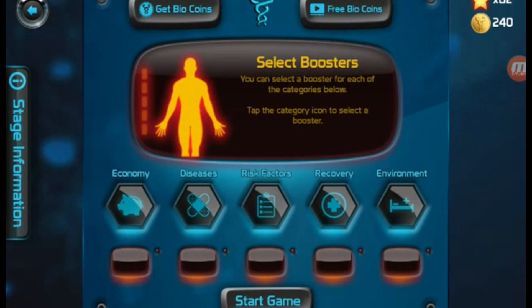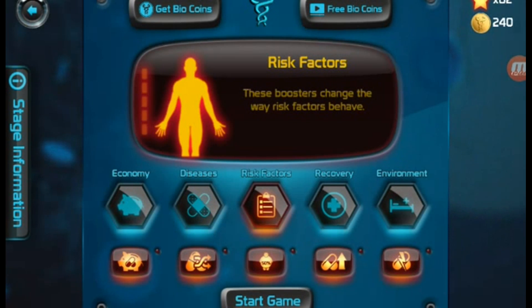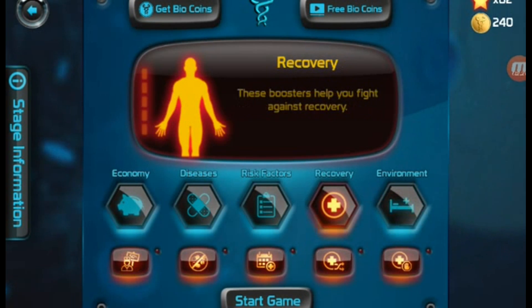And select boosters. Now these are boosters — you can select a booster for each of the categories below. Tap the category icon to select a booster. Basically what these do is they just kind of help you infect the person that you're infecting, and they kind of fight back against certain things. Economy boosters help you gain more bio points. Disease boosters help you build strong diseases. Risk factors basically improve the way risk factors behave. Recovery helps fight against — basically keeps the doctors from finding a cure quicker. And then environment boosters affect the general settings of the game. So I'm going to go ahead and get recovery.